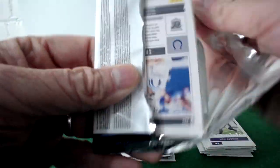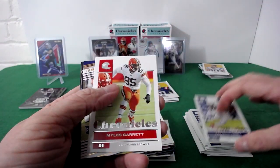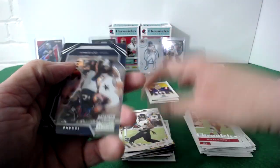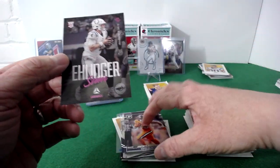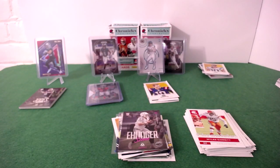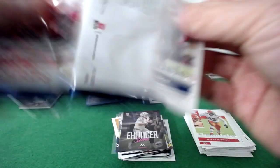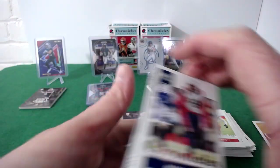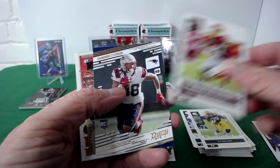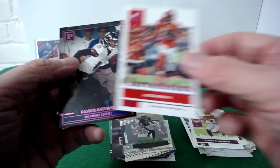Pack four: Marquise Brown, Cadarious Tony, Miles Garrett, Wallace, Nico, Javante, and Sammy boy. Two more packs. I just noticed that Mac Jones card I put in the hits pile has a terrible corner — taking that out of the hits. Pack five: Judon, Dylan, Scary Terry, Romandre. Kamara, Mixon, and Bateman.